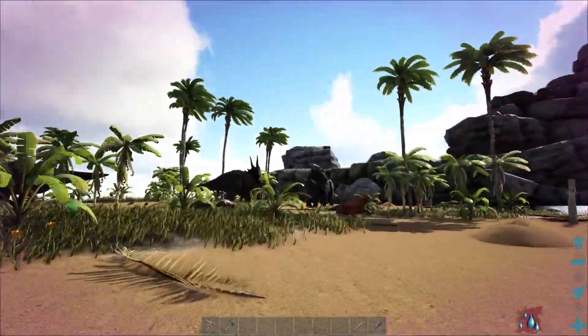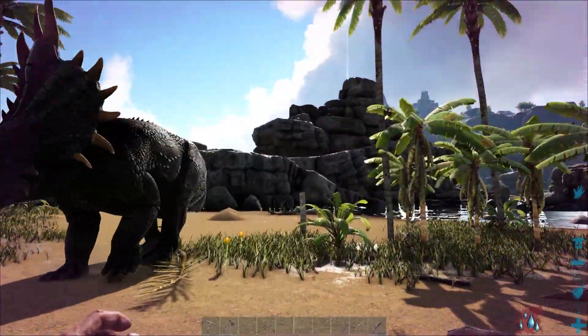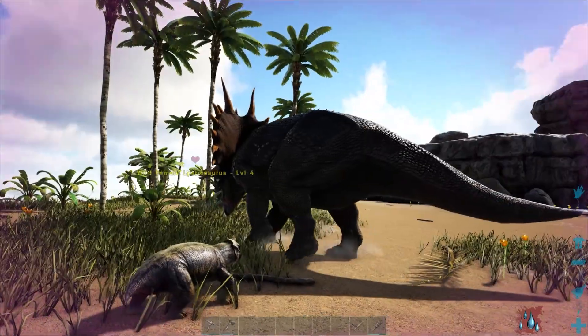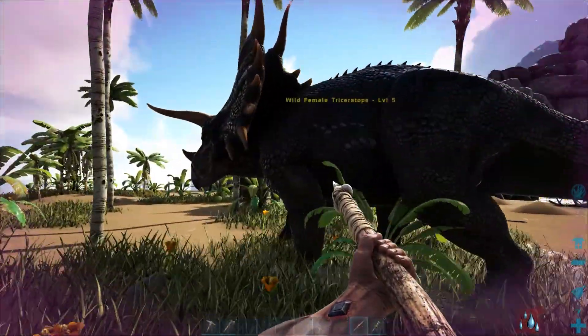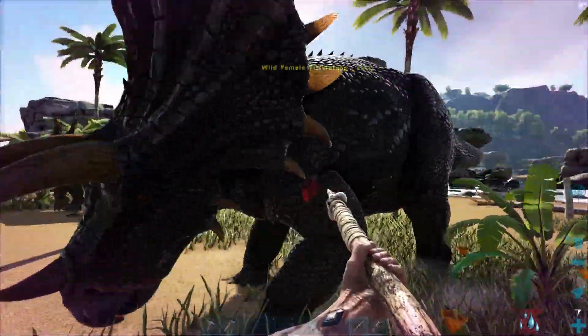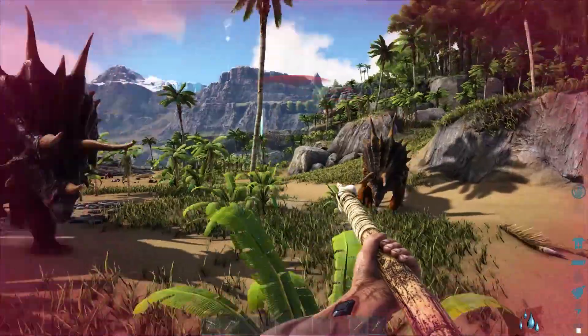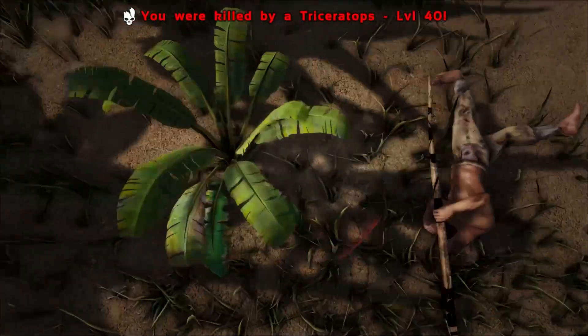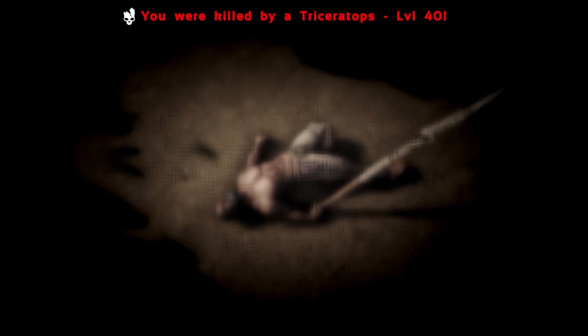Okay, so here are three trikes. If you attack one of them, they're all going to come after you. So let's go ahead and go after this guy. Yep, and they're not too nice when you make them mad. All right, that didn't take very long.